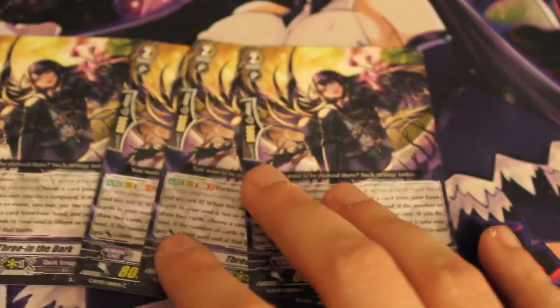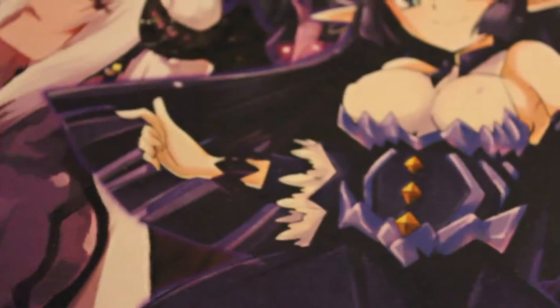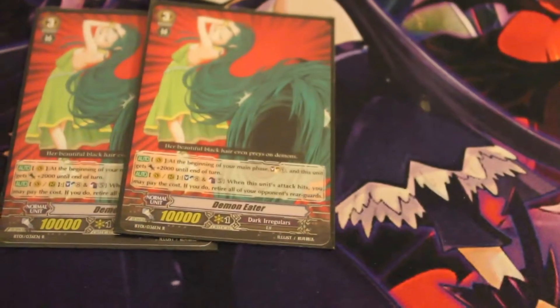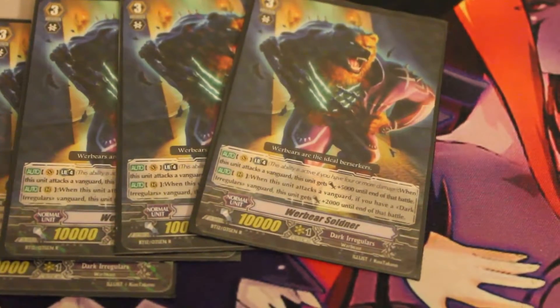Two Wereleopard Soldat, three Amon's Follower Ronin Lin, and four Threes in the Dark — well, three of her actually. One Demon Chariot of Witching Hour, two Demon Eater, three Number of Terror, three Echo of Nemesis, and four Werebear Soldiner.